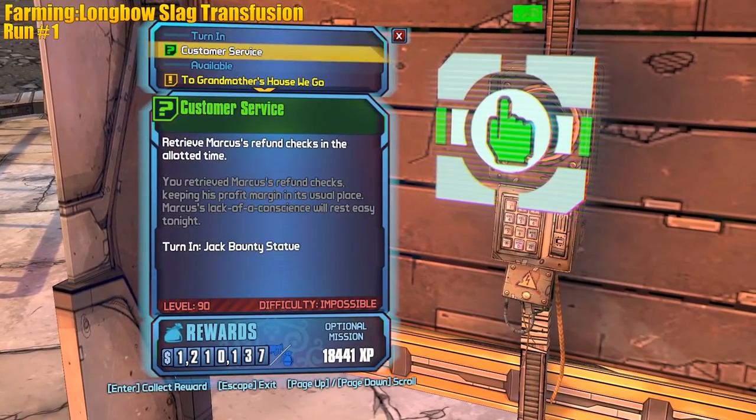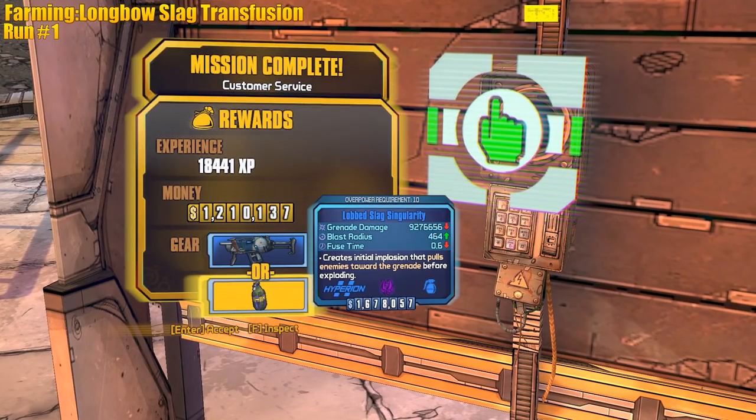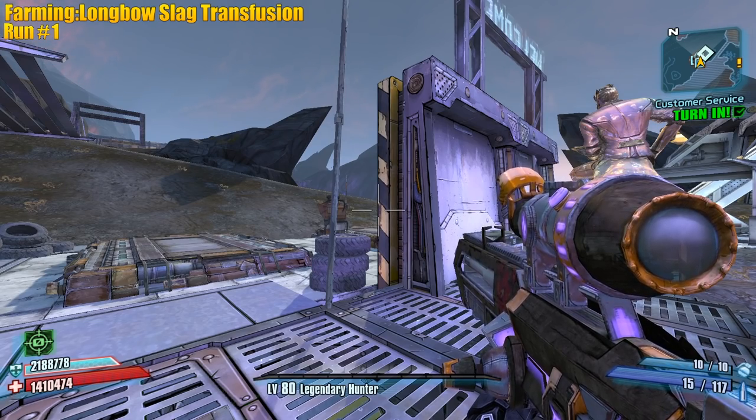We got to farm for a Slag Low Fuse Longbow Transfusion. First run — close, not quite. We also got to farm the Cobra, the Hawkeye, and the Godfinger.